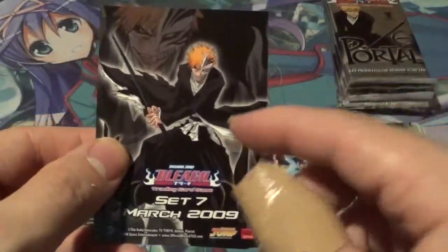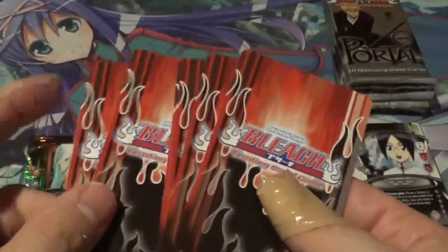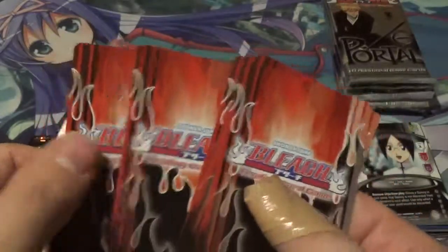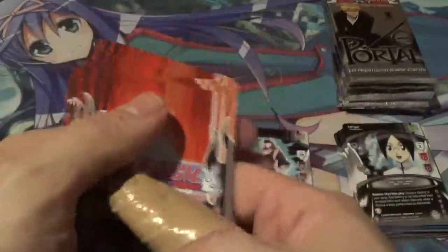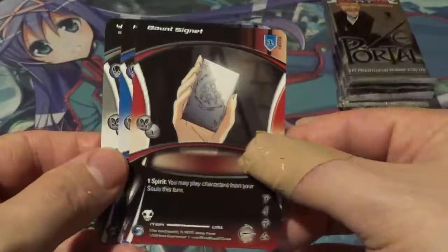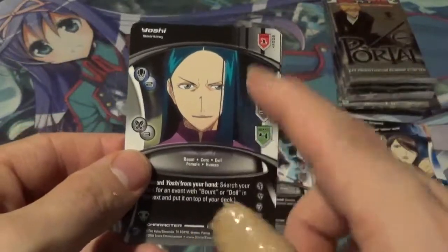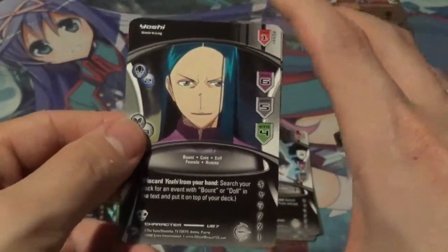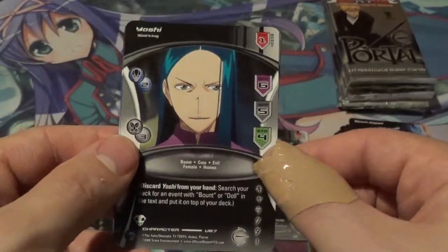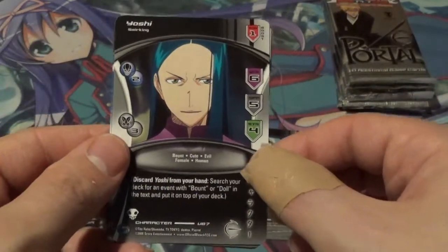The promo for the set that never was. Man, it would be awesome if there were some leaked prototype cards from that set — I imagine they'd be worth quite a bit of money. Bounce Signet, held against your will. Yoshi — this is the character I did not pull any of in the first box! I finally got the uncommon. I would love to pull the common too, because for some reason I just never got a Yoshi character card. So this is very cool.